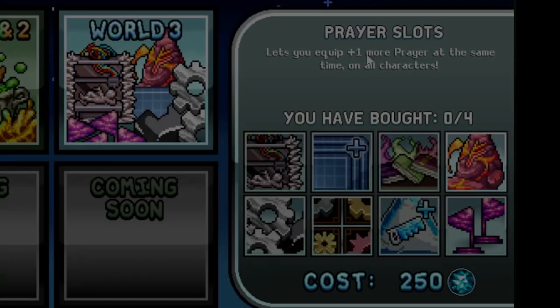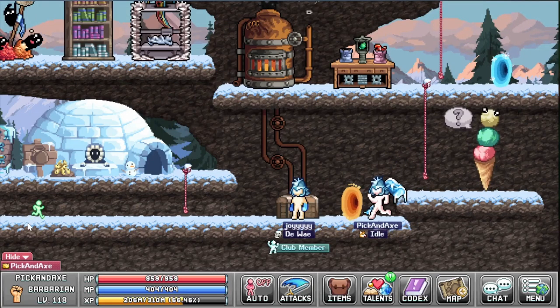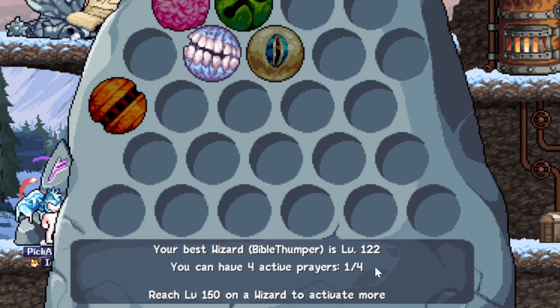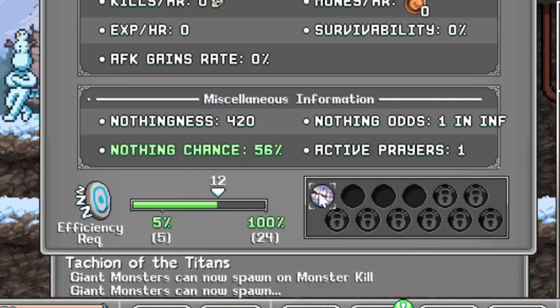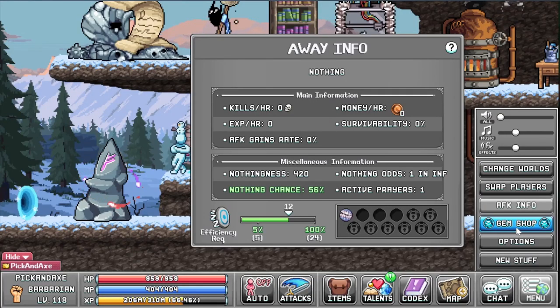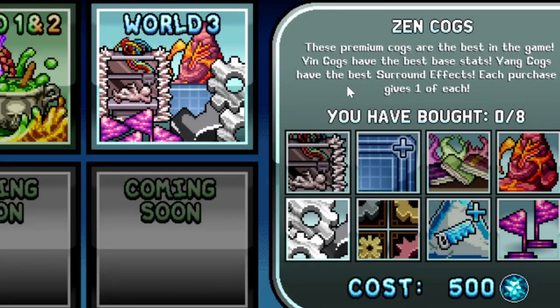The extra prayer slot lets you equip one more prayer at the same time on all characters — you can buy four. Since you can already equip four it doesn't seem that useful. How many prayers do you actually want? I only have one activated, the giant one. I would not recommend buying this at all.